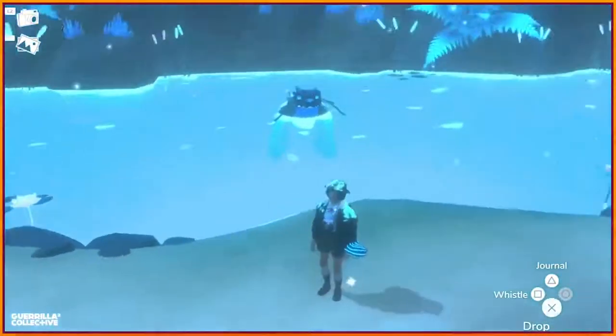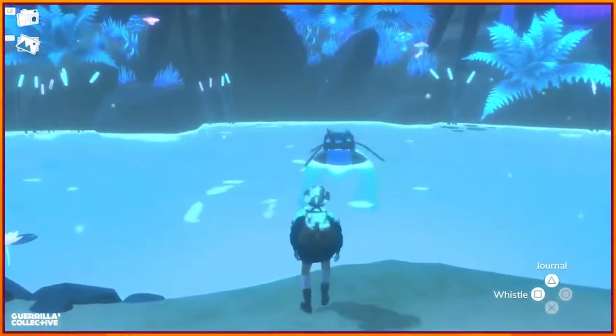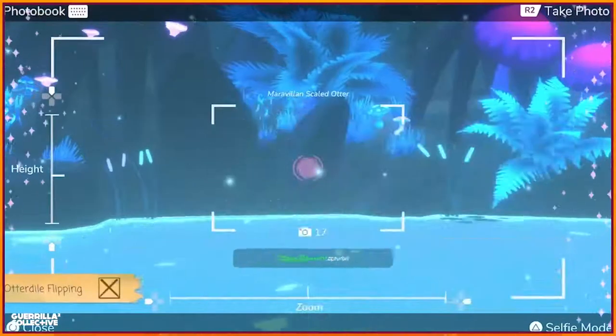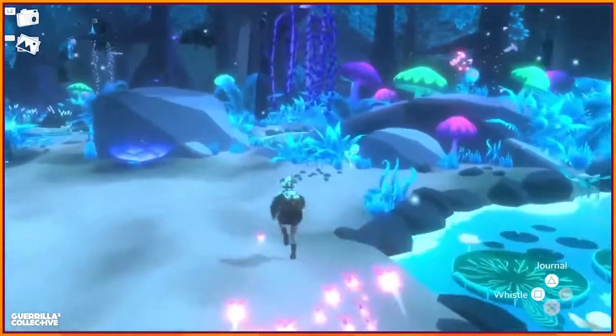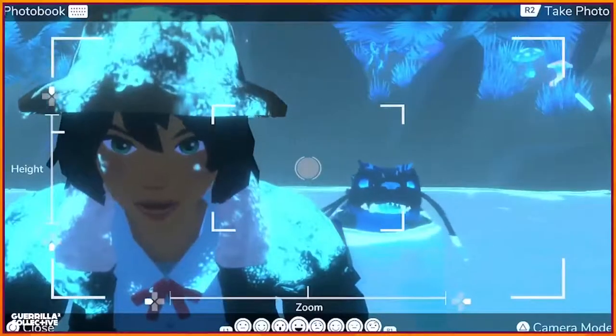One of our favorite parts of the Glimmering River is a game of fetch that you get to play with the Otter Dial. If you wait for just the right moment, you can catch a shot of him doing an impressive backflip before diving down into the water to fetch his toy. This is one of the many opportunities to engage with creatures in meaningful and non-violent ways in store for you on Maravia Island.